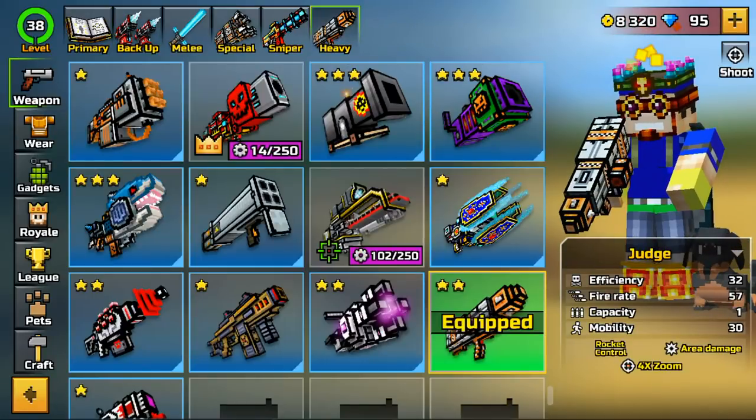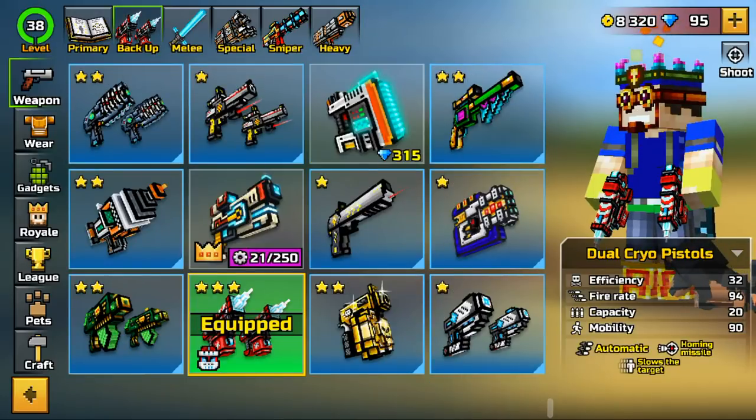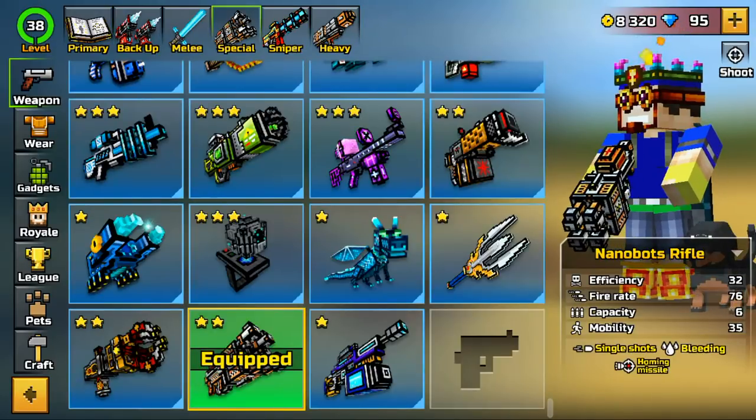I'm going to be using the Judge, the Beast Wind Spell, Dual Cryopistols, Standard Witch Rifle, Sproul Poop Bazooka, and the Resurrection. Let's get onto this.